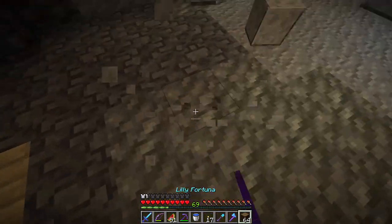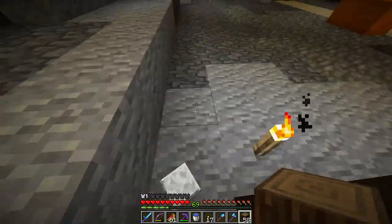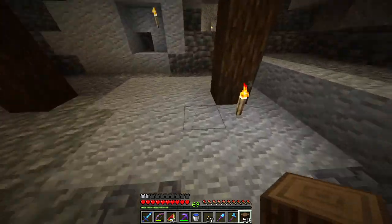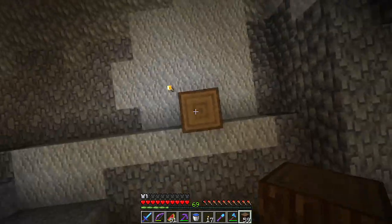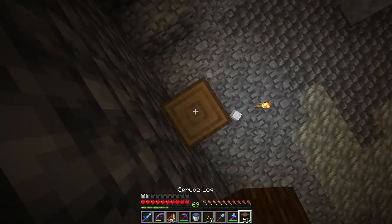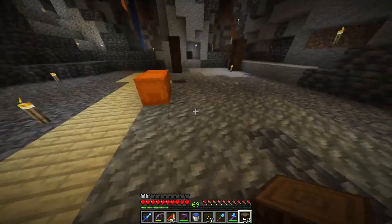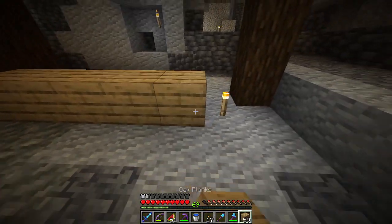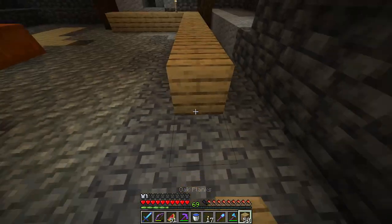I did unfortunately lose my spare wood — that was kind of what was in the shulker box. Anyway, it was a stonecutter. Why is this one block back? This should be one block farther back. Yeah, it was just some wood — like a stack of dark oak, stack of birch, and a stack of spruce, and then a stack of lanterns, which does suck that I lost those. Thankfully, I didn't have my pickaxe in there — Icebreaker — or else we'd be on Icebreaker version 3.